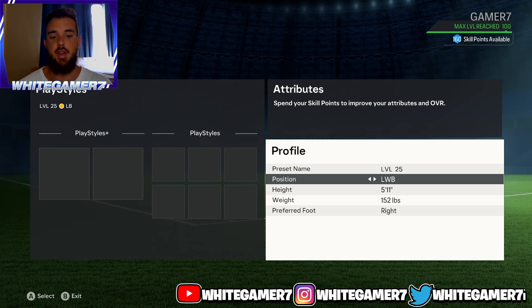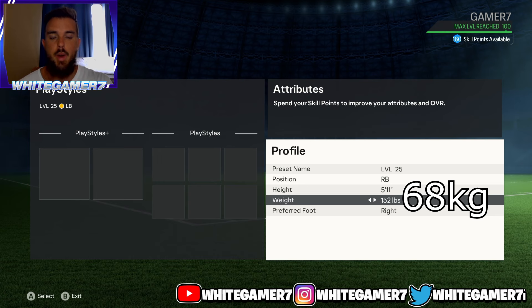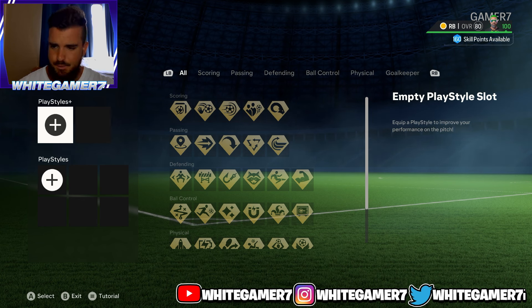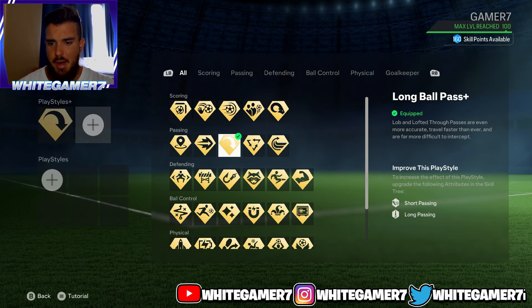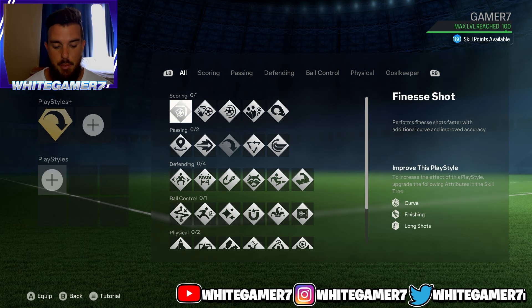For your position you're either going to go with left back or right back — all up to you. Height, we're going to go with 5'11". This year you definitely want to have some height as a fullback, especially since crossing is pretty meta. Weight we're going to go with 152 pounds. For your play style plus you're only going to have one slot on lock, and the one I definitely recommend is the Long Ball Pass. This is good to switch the ball to the opposite side of the pitch or up forward when you press X or Square on PlayStation, and the ball travels much quicker and with accuracy.